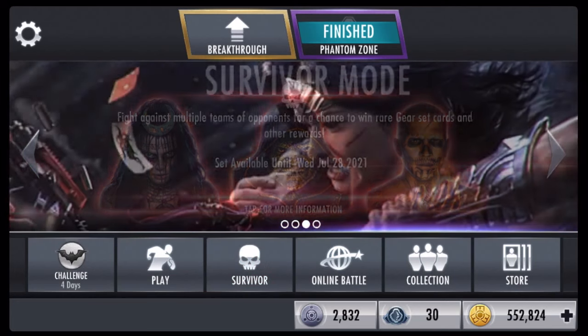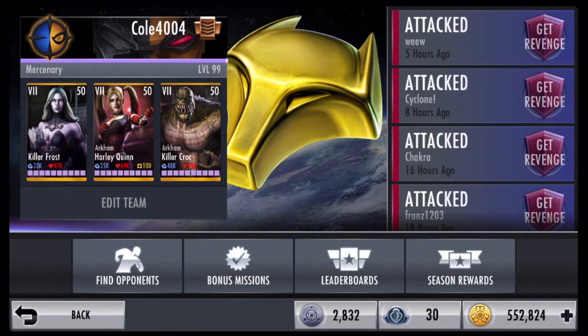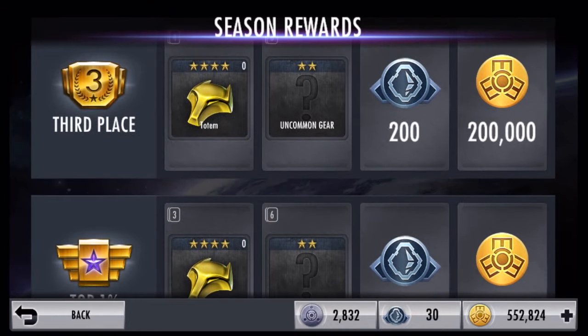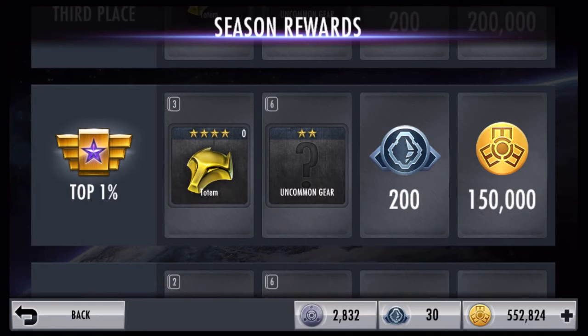Next up is Online Battle, which is definitely the easiest way out of all the free-to-play methods. The season rewards are probably the best way to gain Nth metal: first place gives 250, second place 225, and third place 200. Top 1 is realistic even for new players — I've made a video on how to get top 1, and trust me it's very easy. I'll link it in the description.